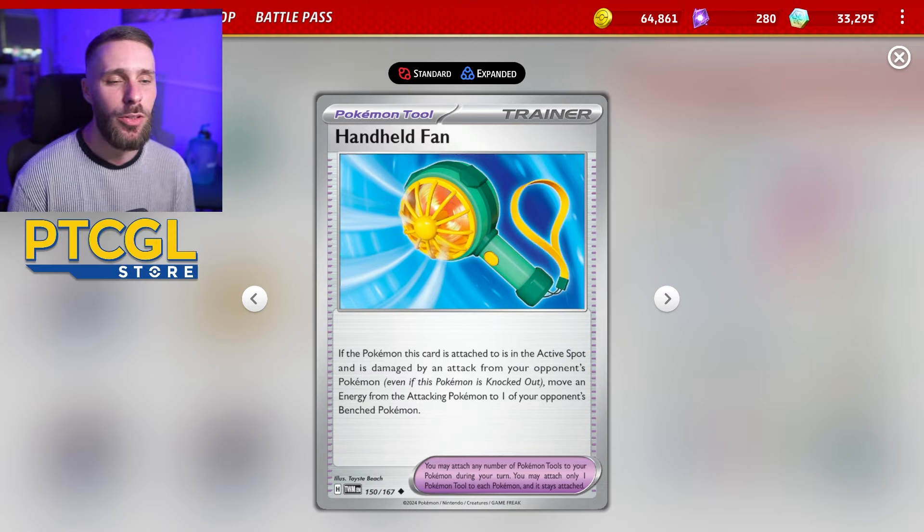Quick shout out to our sponsors, PDCGL Store, where you can buy codes to bling out your decks using code FDW for 5% off. You can also buy and sell collectible Pokemon cards live, and they're even giving you £10 off your first purchase using my special link. Links to all sponsors are in the description below, but for now let's get going.